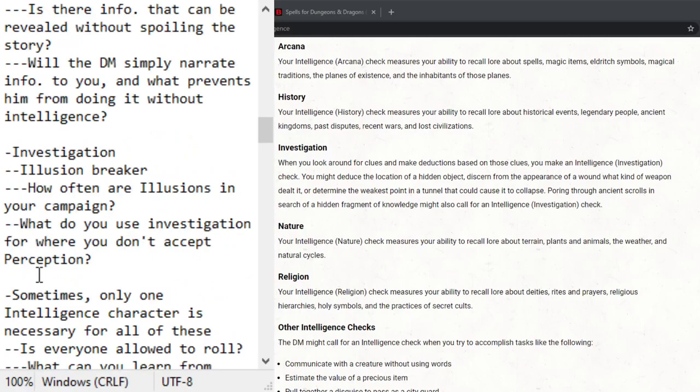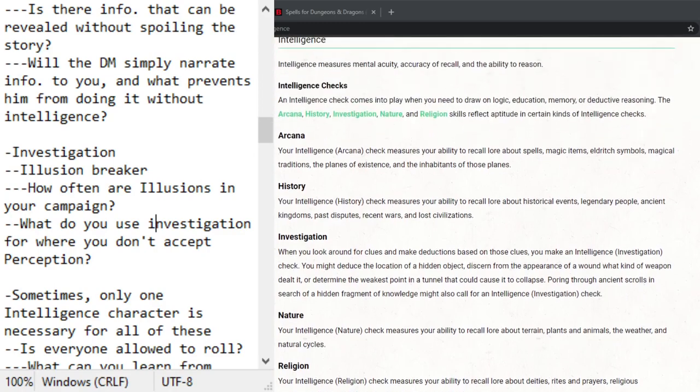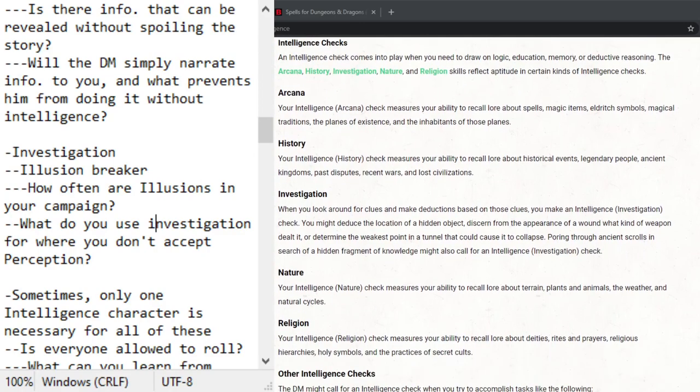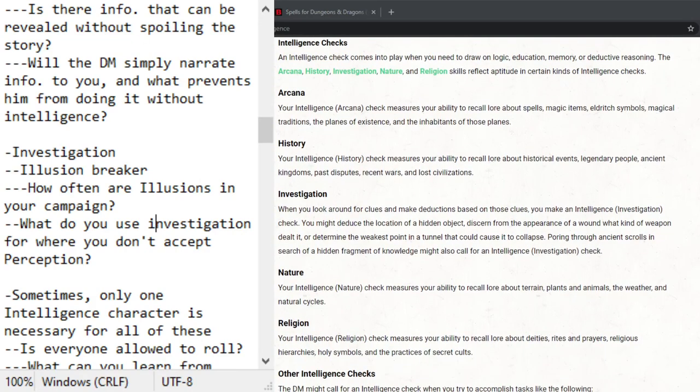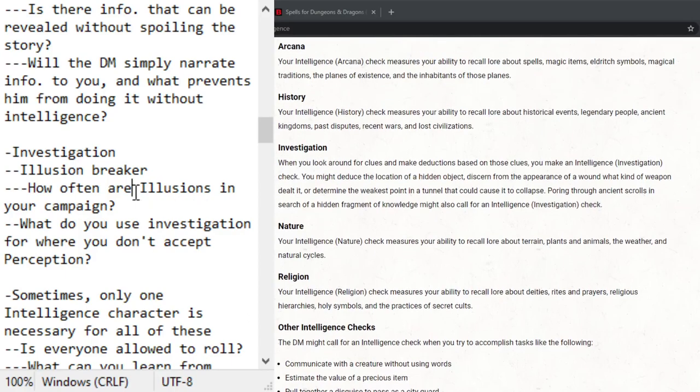Here's another issue: once you have one intelligent character, the whole party benefits. Do you need more than one character with proficiency in nature, or history, or arcana? Once one person knows something about arcana or history, they relate it to the party. They find the secret entrance and let everyone know. Time is usually not an issue — you recall the lore and release the information to the group during planning.